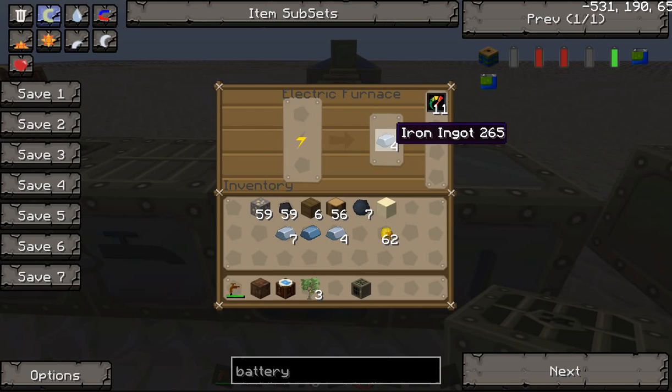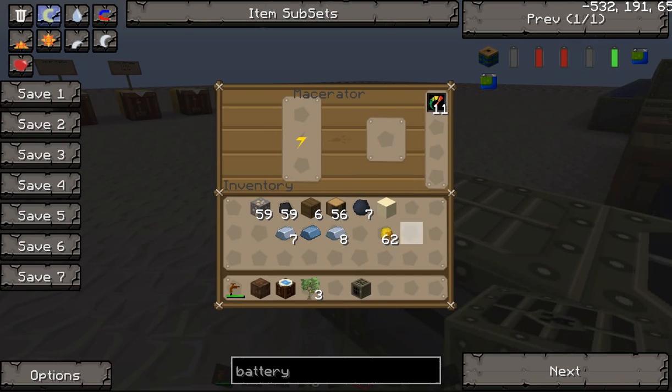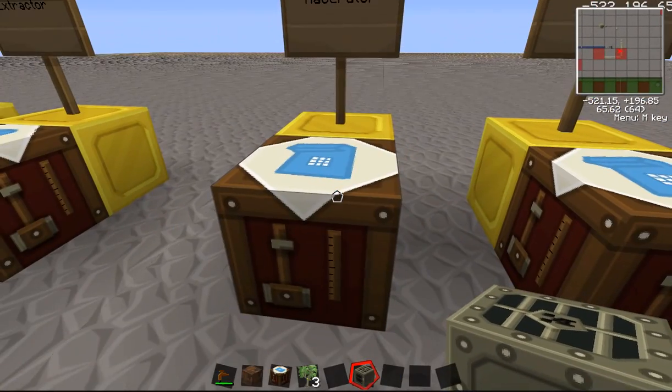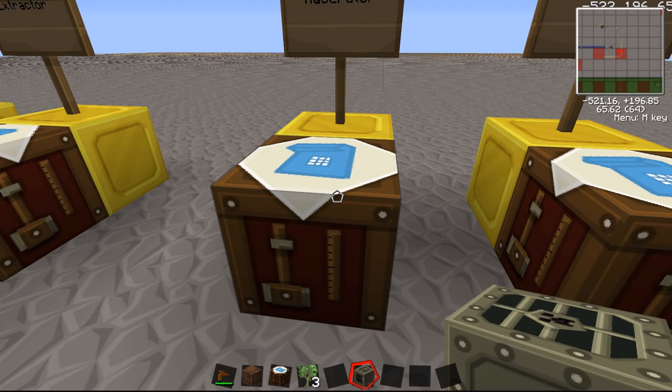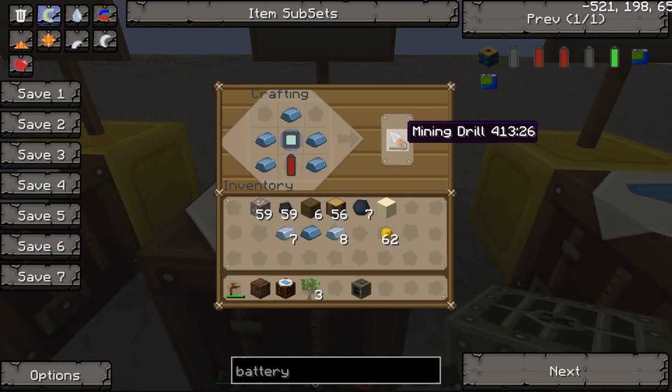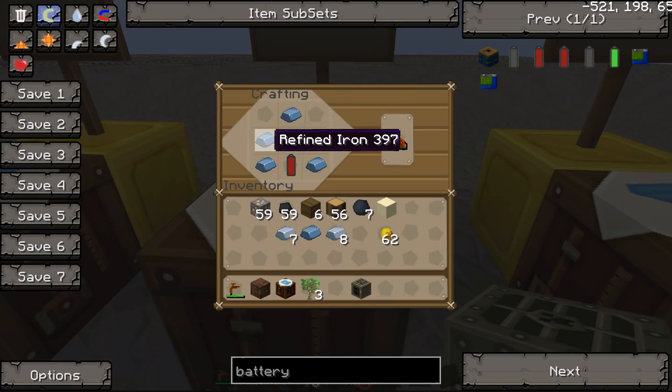Now, these machines are running faster because I have some overclocker upgrades set in them — that's another video we'll work on separately. I just didn't want it to take all day to show you how these machines work. The next thing I usually go for is a mining drill and a backpack, or a diamond mining drill and a backpack. The mining drill is very efficient at collecting materials — you can collect any type of resource except wood very quickly with it. Five pieces of refined iron, an electronic circuit, and a rechargeable battery makes a mining drill.